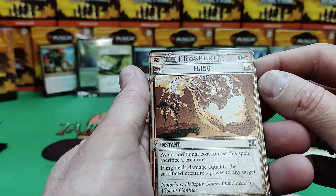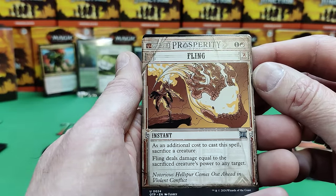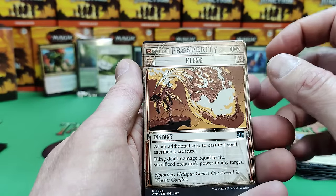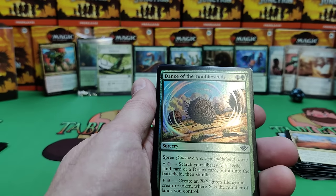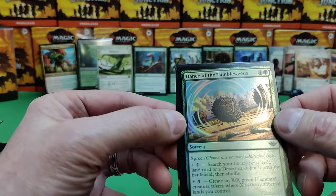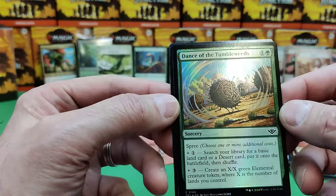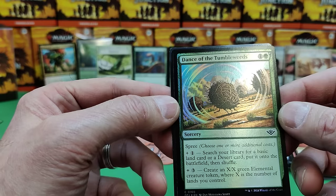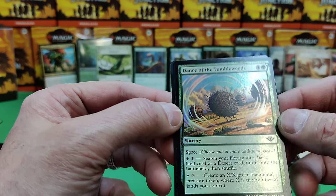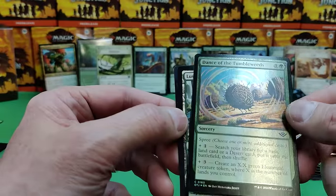Green-white is also pretty strong in this. There's a red — so that's good. We've got a Fling reprint — additional cost to sack a creature. I've got a deck that's going to go in my Commander deck — he loves flinging things. The big old cyclops. Dance of the Tumbleweeds in green — search for a basic land or desert and put it on the battlefield, and you can create X green elemental creatures where X is the number of lands you control. That could be pretty big. It's only two, three, four, five, six to get everything, but you get choices.